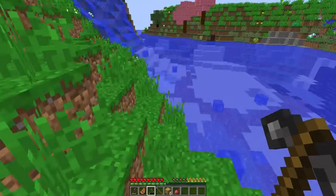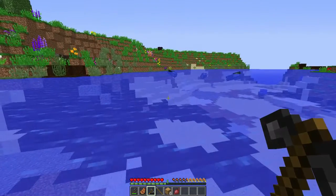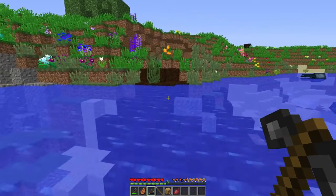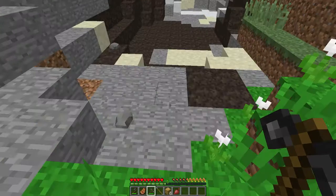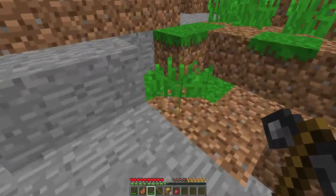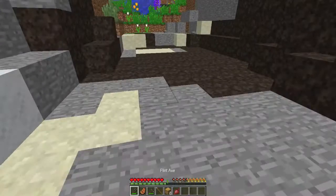Let's try going through some caves on the other side — maybe we'll be able to find some useful stuff. I brought flake flint — if you put flake flint on the axe it will repair it. Sadly the flint axe can't actually be repaired that way.